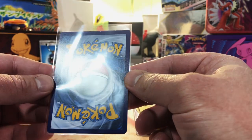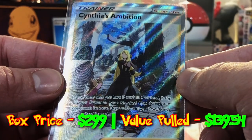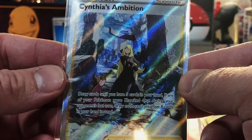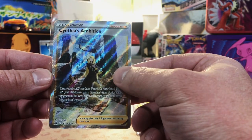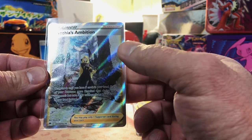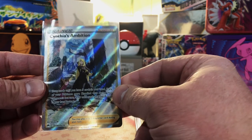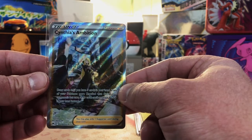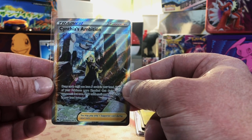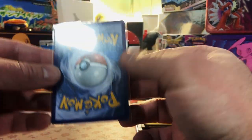Centering is a bit small on the back. It's Cynthia's Ambition Galarian Gallery Full Art from Crown Zenith. I have pulled this one before — I actually sent one in to CGC and got a Gem Mint 10. You can check out that video on the screen.